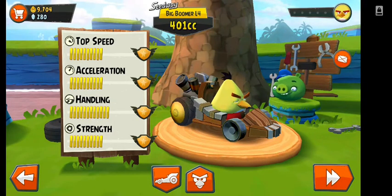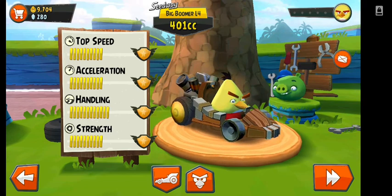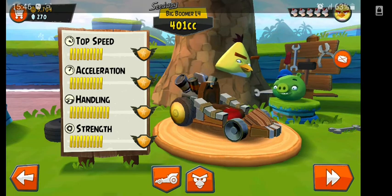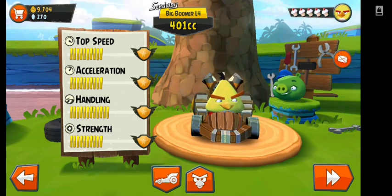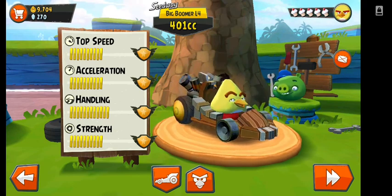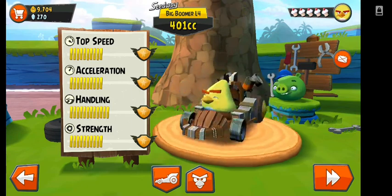Unlimited energy — you can actually have unlimited energy for free instead of buying cupcakes for your racers. For example, you can turn your clock forward. If it is now 15:45, you can set your clock 8 hours into the future, and Chuck and all other racers will be fully charged up.